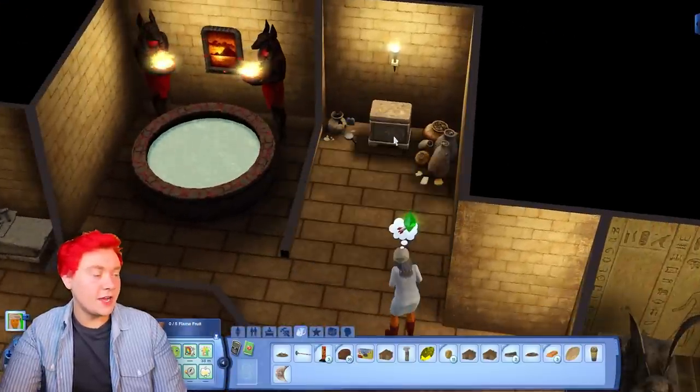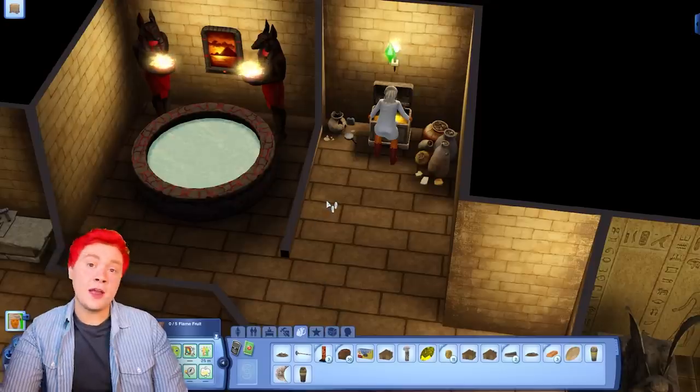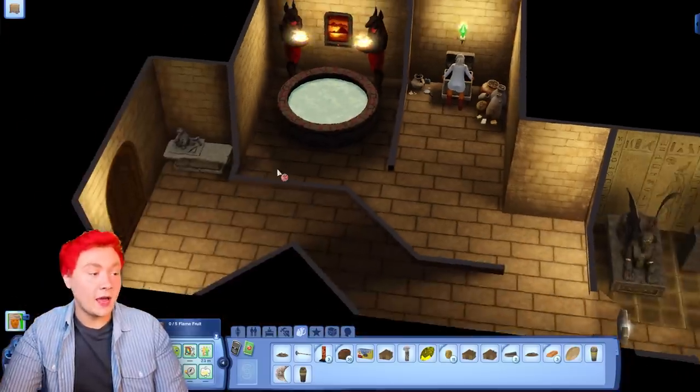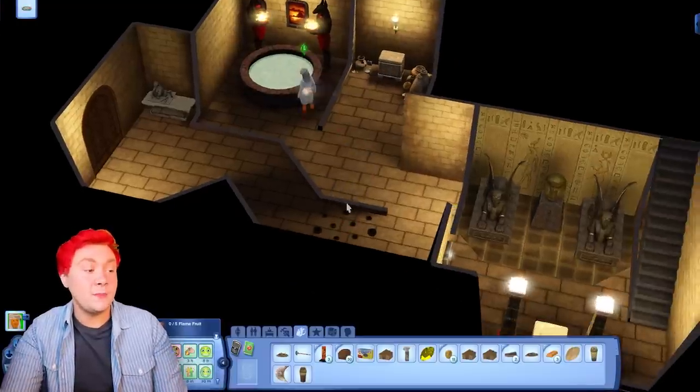Let's smash this boulder with our giant axe - yes, we've got another jar. I actually recommend, if you do play with this pack, playing first with the China world because you can get the axe, which is super useful.